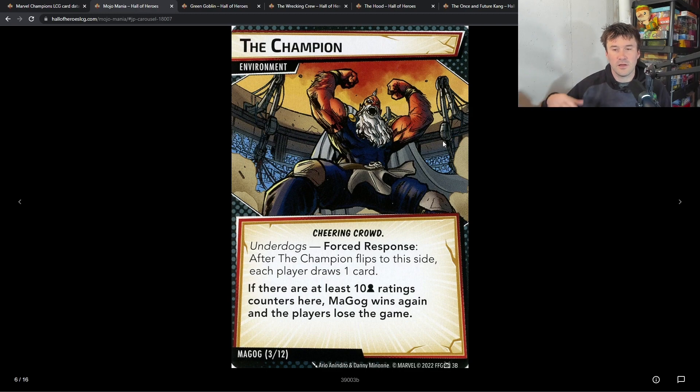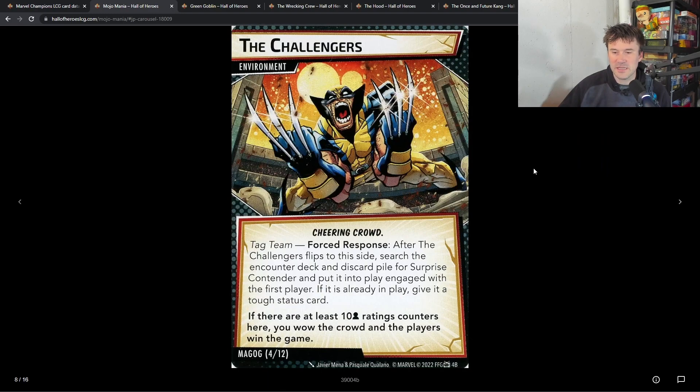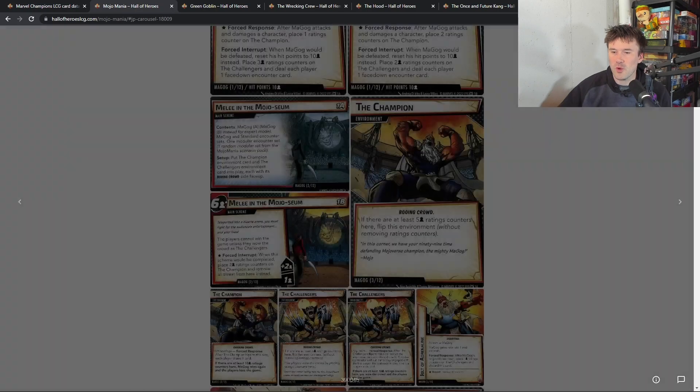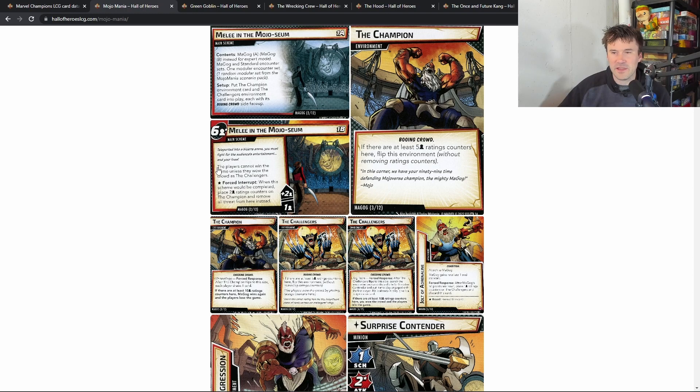After you flip the champion environment, each player draws a card. When there are 10 ratings counters on there, you lose the game. For the challengers, it's the same setup: if there are at least five rating counters on your side, you flip your environment. After flipping it, you look for the surprise contender who comes in and kind of messes things up, but it's kind of nice when he gets in there. If there are at least 10 ratings counters there, you win the game.